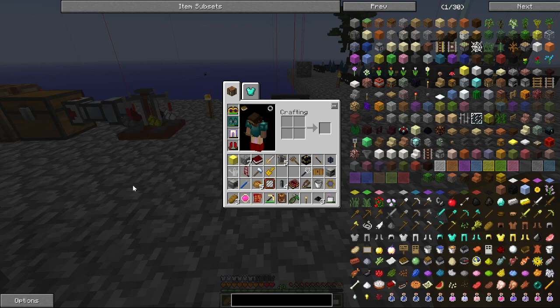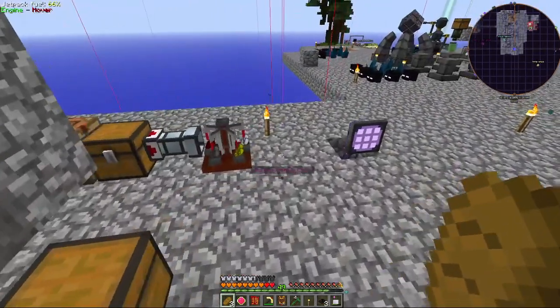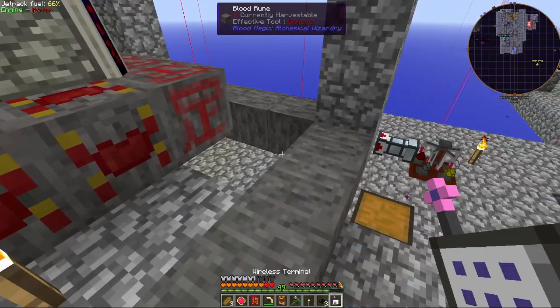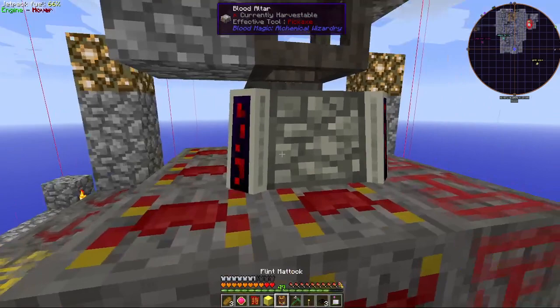Hello, welcome back to Agrarian Skies 2 TLV. Let's continue with Thaumcraft, Blood Magic, etc. So should we do the Orb? Block of Magic — 25,000.